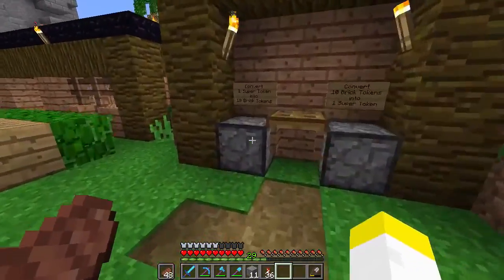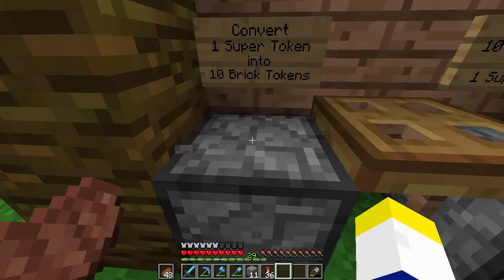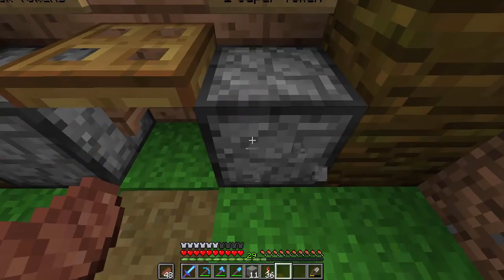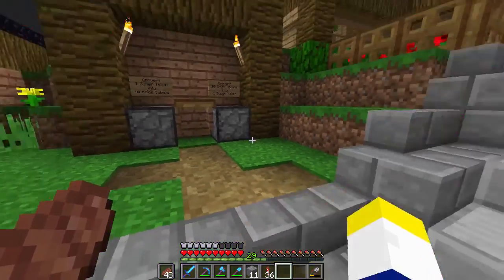Here we've got a currency exchanger. If you put in a super token, it gives you 10 brick tokens. If you put in 10 brick tokens, it gives you a super token — that's a 10 to 1 ratio.